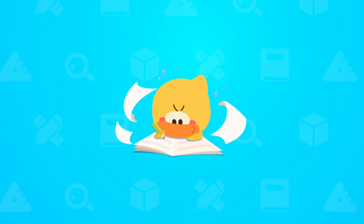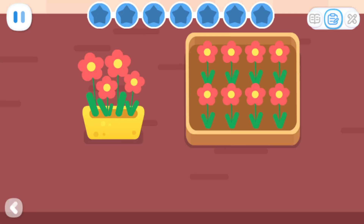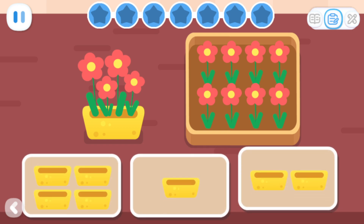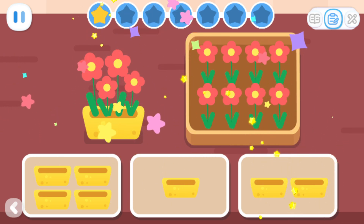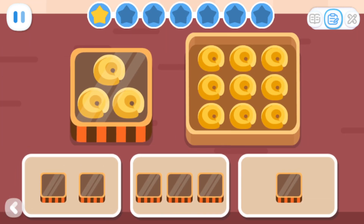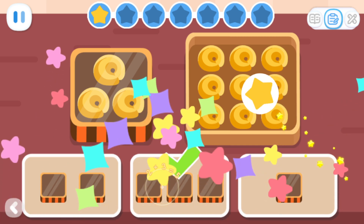Practice with Quacky! Basic Exercises: A vase can hold four flowers! How many vases are needed to hold eight flowers? You got it! A box can hold three cookies! How many boxes are needed to hold nine cookies? That's it!